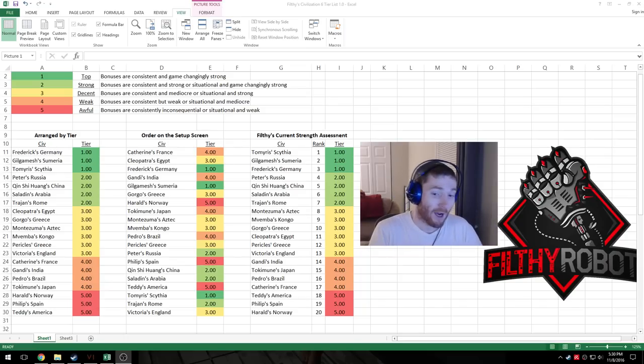Those are my five tiers. I'm going to talk about the breakdown in terms of tiers. On the right-hand side of the screen there are three lists — just the same civs arranged differently. One is arranged by tier, one matches the setup screen drop-down order in-game, and one is organized by my actual rankings: first, second, third, fourth, etc. So not only tier level but also the strength of each civ relative to others. There is kind of a jump between tier one and tier two, and between tier two and tier three, though on the borders it's less of a jump.